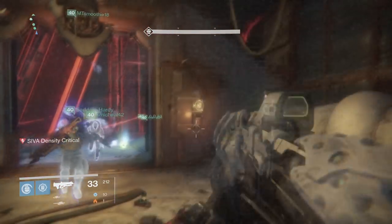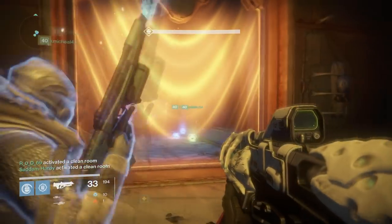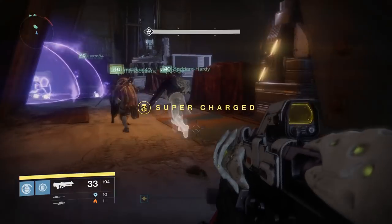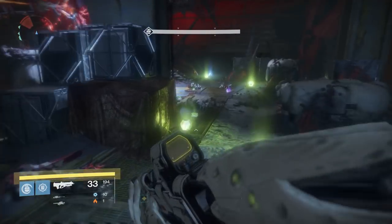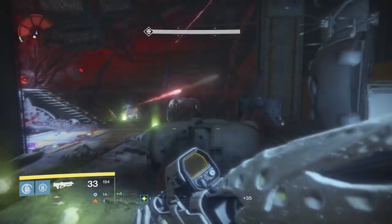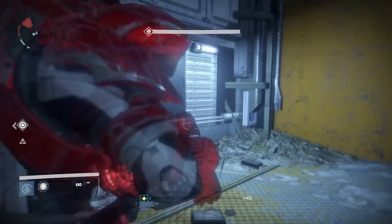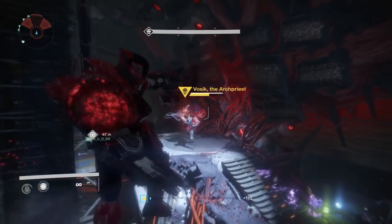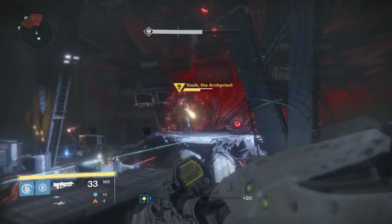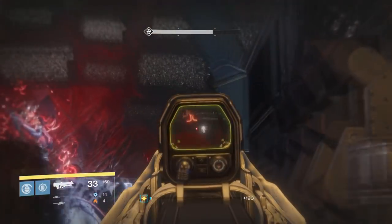When you damage him and he gets his shields back, SIVA density increases text will appear at the bottom of your screen. Run inside one of the doors, shoot the device to close it, and save the majority of your team. If a couple of people get left outside it's not a big deal — you'd rather lose a couple than have your whole team wait too long to close the door. Once the blast passes and you're alive, rinse and repeat: throw the bombs, lower his shields, then DPS him and hopefully kill him this time.